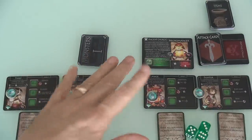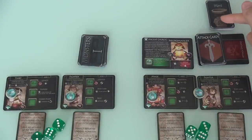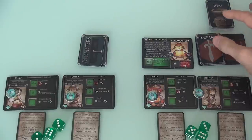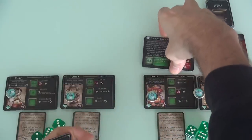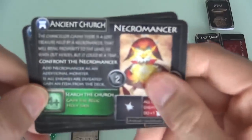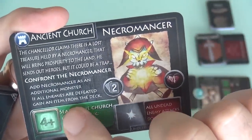The interesting thing is, after you go through a quest, the cool relics you find throughout get added to the item deck even though those characters retire, so you have a chance to get them later. And the bosses you fought along the way add new attack cards to the enemy attack deck. So as you play through quest after quest, these decks change and grow over time. Now we've come to the ancient church — it could be a trap — and we're going to have to confront the Necromancer. That means setup: add the Necromancer. Normally you fight a number of monsters equal to the number of characters, but in this case we have one extra — the Necromancer.